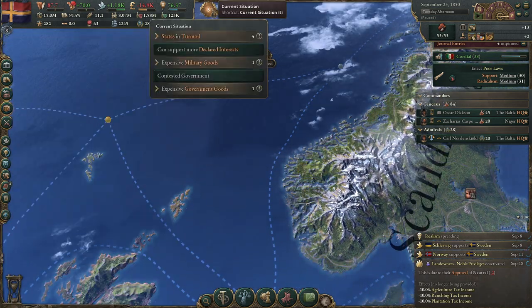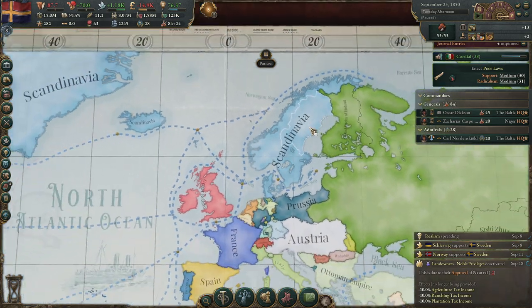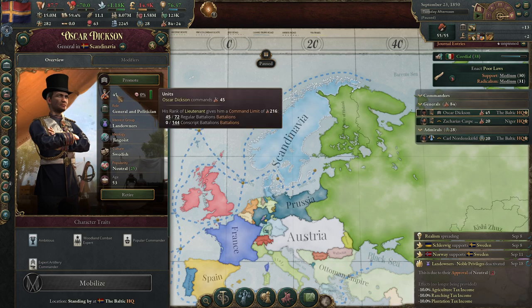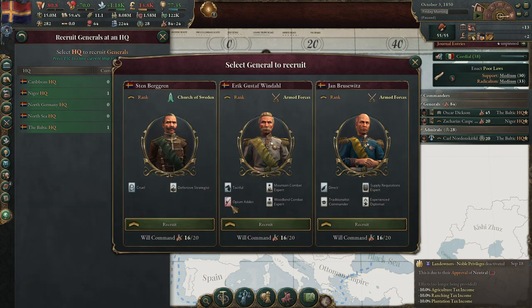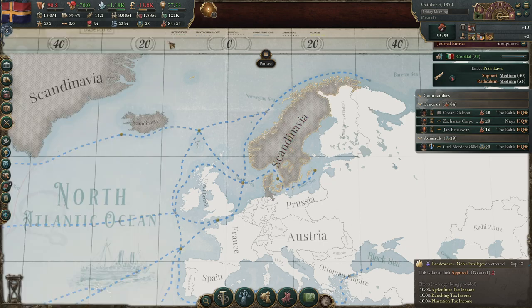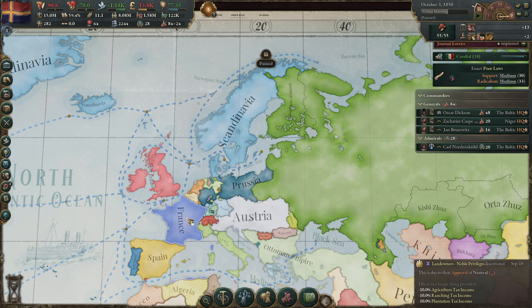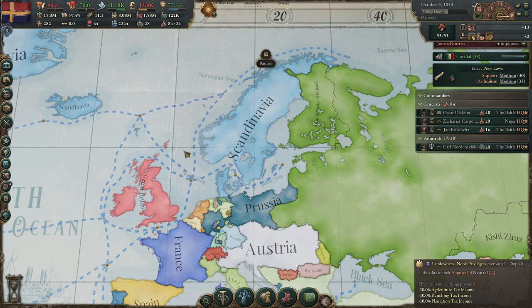We have some unproductive trade routes and some states in turmoil. We took over a lot of buildings and armies — in the Baltic we have 19 troops that need a new commander. Let's check for a good new commander. We have a defensive commander from the church. I'll go with this one. And I think we will become a great power soon — everyone wants us to join their customs union, but we are not going to do that.